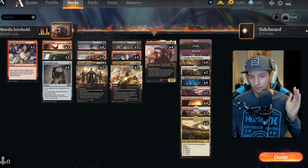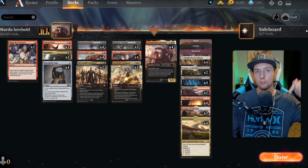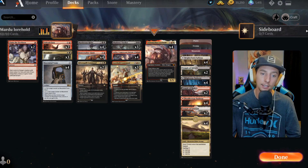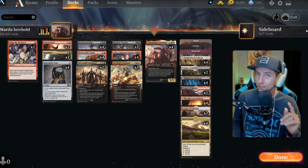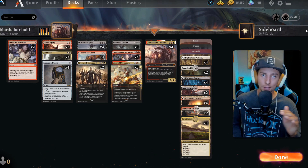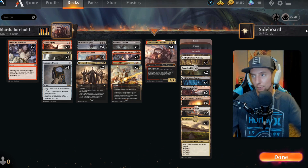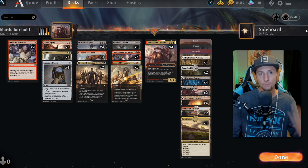We have an assortment of lands as you can see. If you want the full list of the deck, check the link in the description for the Aether Hub — it'll give you all the details. We're going to get into the gameplay footage now. Enjoy the games, this was a lot of fun, and then we'll meet back here at the end for some final thoughts on how I think we can make this deck even better.